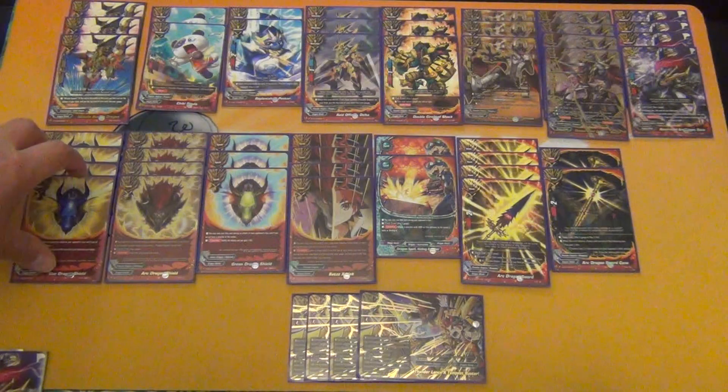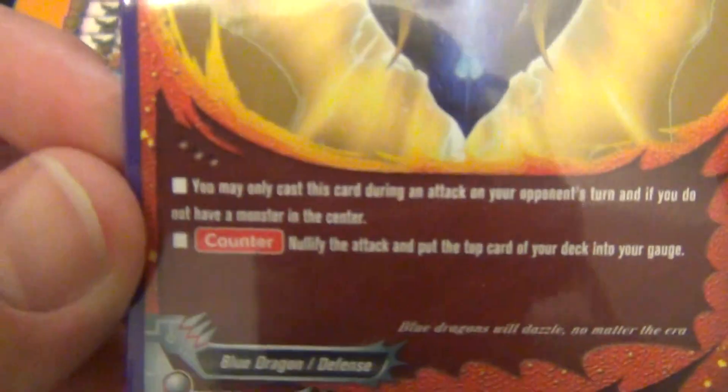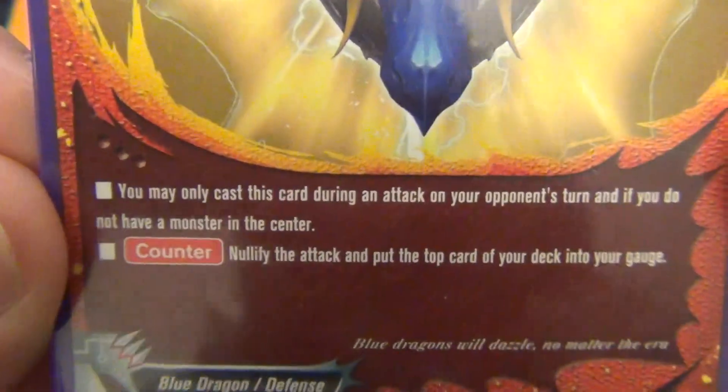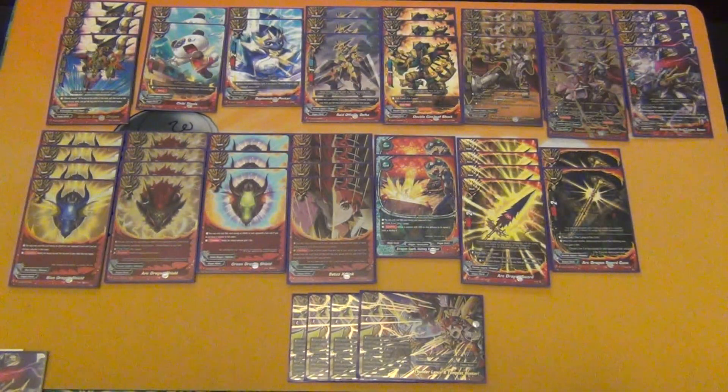For spells, we have 4 copies of Blue Dragon Shield — an old school shield. You may only cast this card during an attack on your opponent's turn if you do not have a monster in the center. Nullify the attack and put the top card of your deck in your gauge. Easily a 4 of — it's protection and gauge excel for the deck. This has been a 4 of in Dragon World since forever.